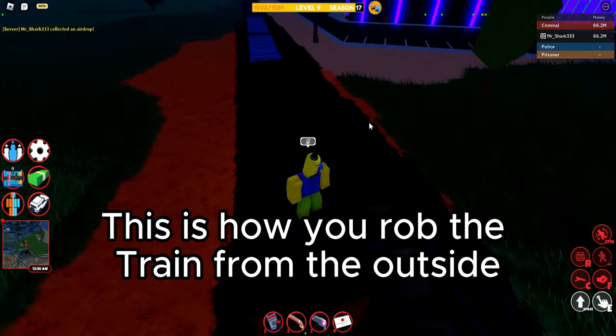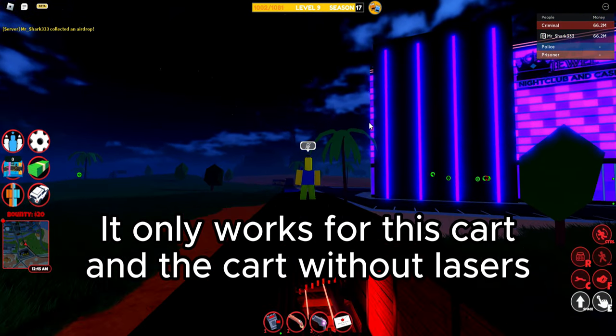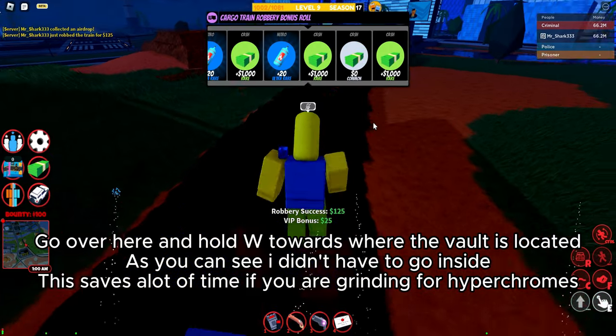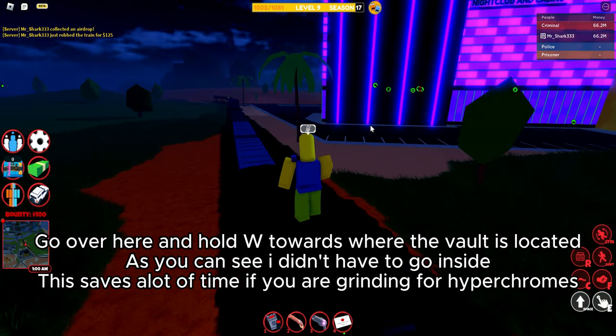This is how you rob the train from the outside. It only works for this cart and the cart without lasers. Go over here and hold W towards where the vault is located. As you can see, I didn't have to go inside — this saves a lot of time if you are grinding for hyperchromes.